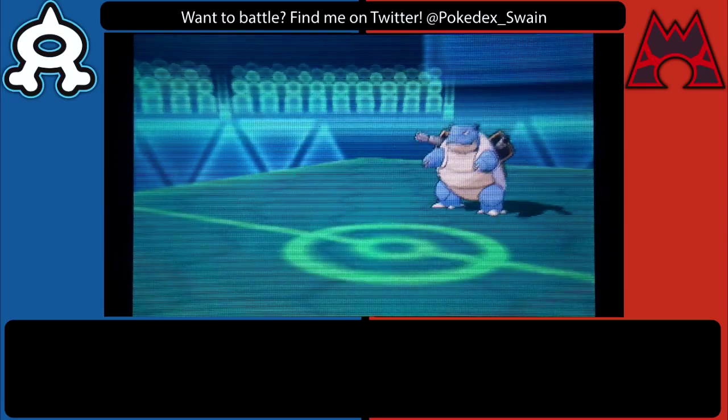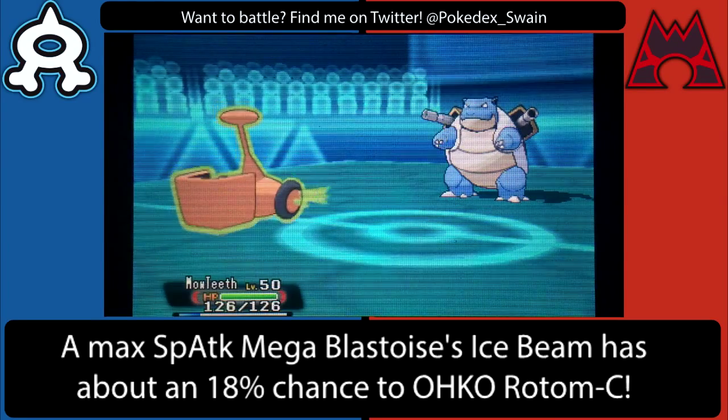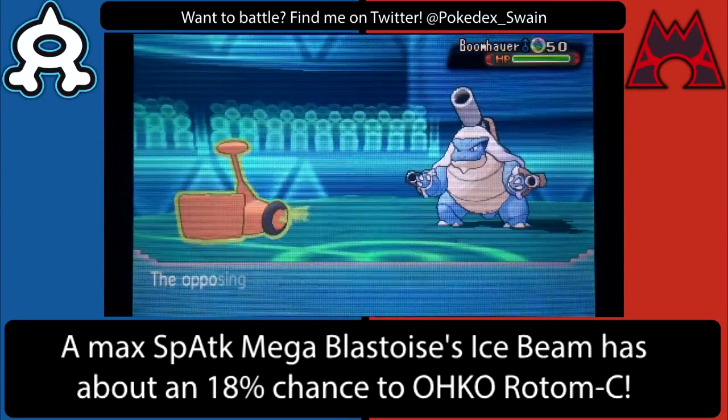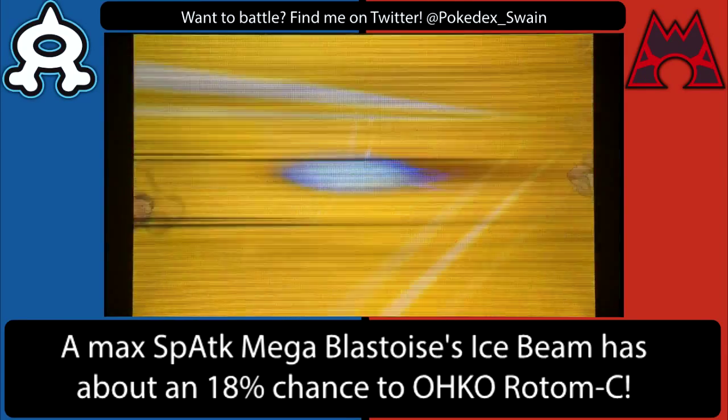In this battle, we actually both ended up bringing Mega Blastoise. I decided not to bring Mega Venusaur to any of the LBA tryout videos just because I kind of expected my opponents to expect me to bring that. So I decided to use something different. Mega Blastoise fit the bill pretty perfectly.